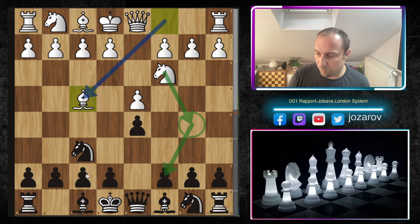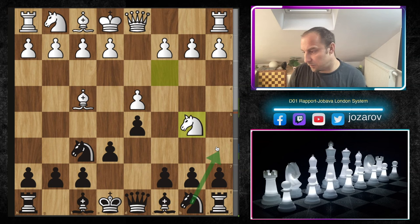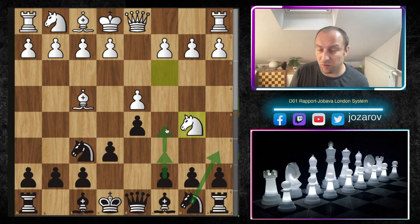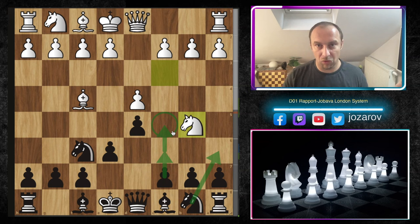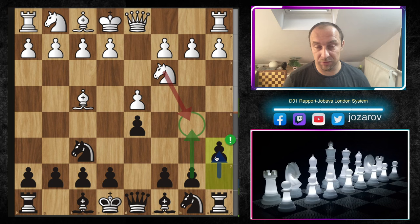You could play e6 immediately, but then you're probably getting hit with knight to b5 and must play strange moves like knight to a6. That line leads into complications because at some point you have to play c6 and then c5. Nothing is necessarily wrong with knight to a6, but I'm a big fan of the move a6 — simply not allowing the whole concept with knight to b5, while also immediately preparing to hit the flanks with the move b5.